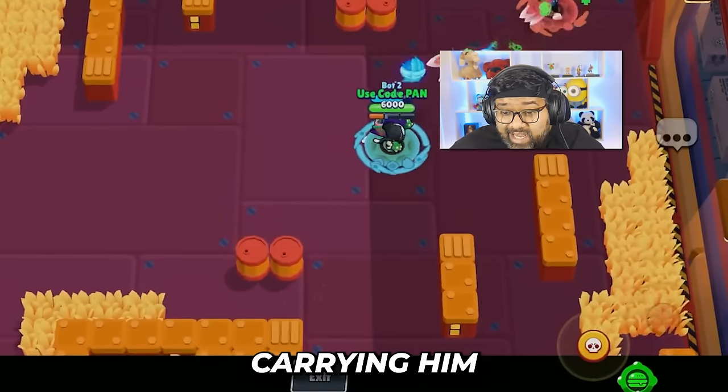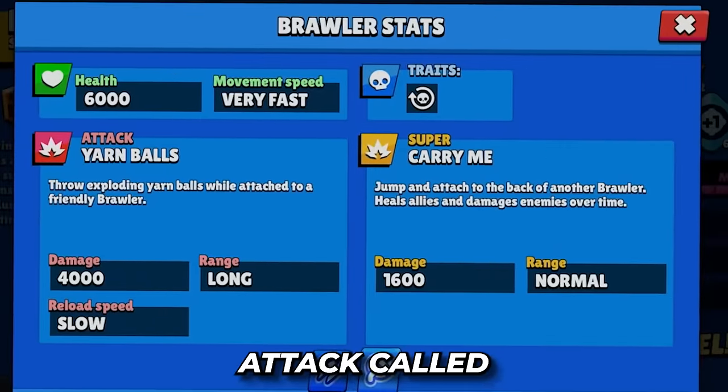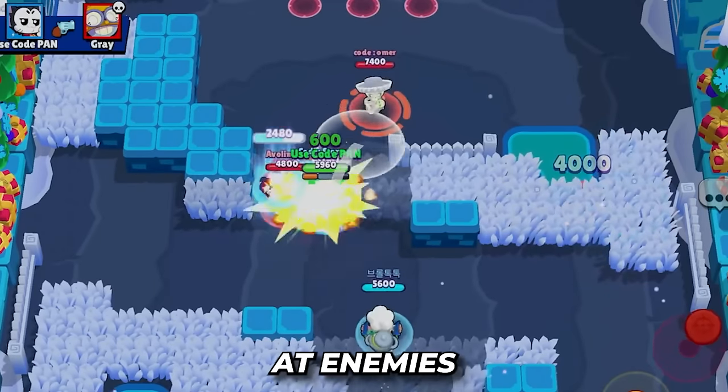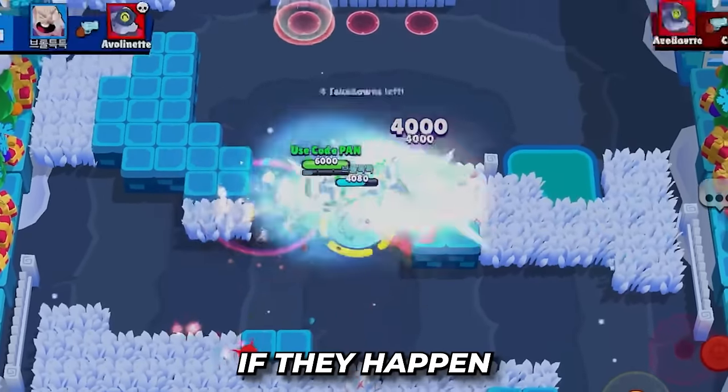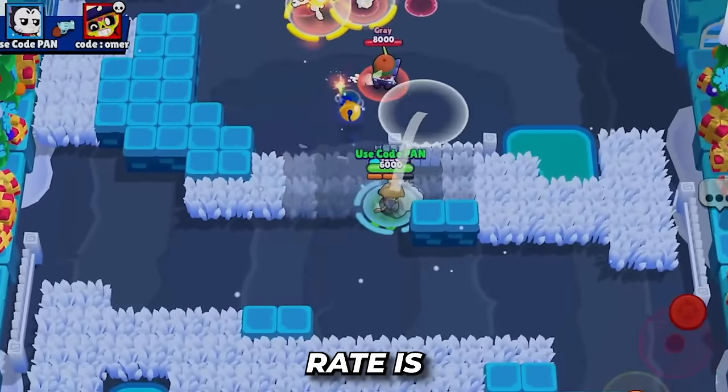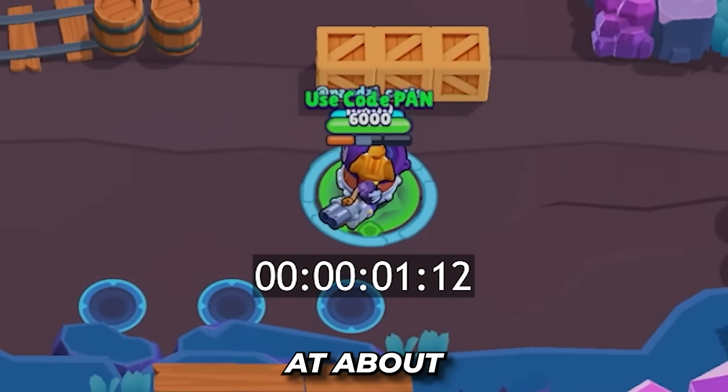He can also assist brawlers who are carrying him with his new main attack called Yarn Balls. When attacking now, Kit throws balls of yarn at enemies, dealing 4,000 damage if they happen to land. While that's a huge amount of damage, his reload rate is criminally low at about 2 seconds.